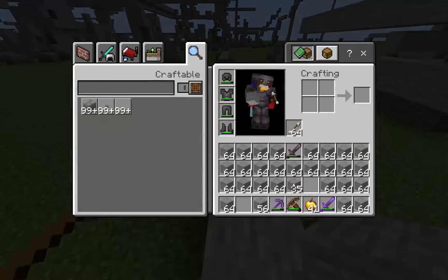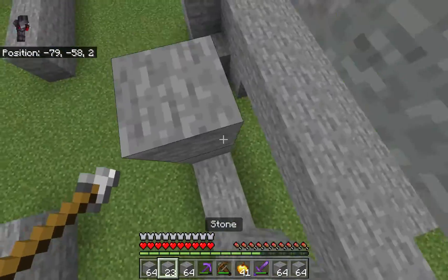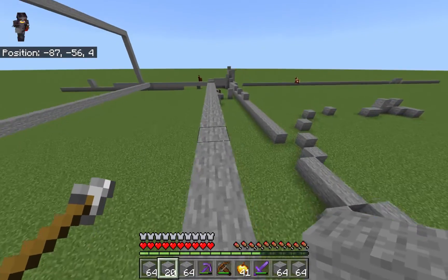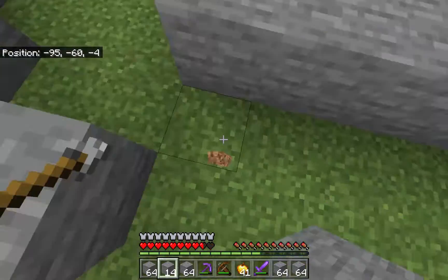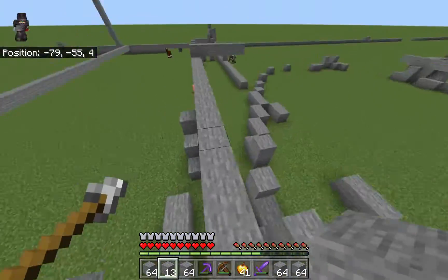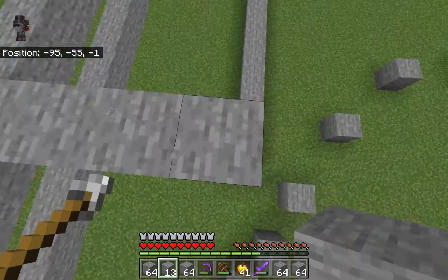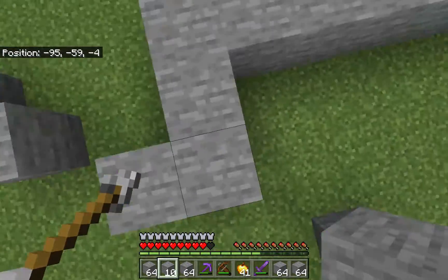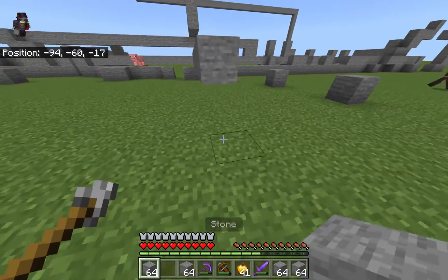The first con is that the bridging technique kind of makes me scared in a way. Because blocks are being placed behind you — or in front of you, whatever you're going to call it — while you're in the air. So while I'm in the air right here, blocks are just going to be placed in front of me, or behind me. I don't really know what to call that.